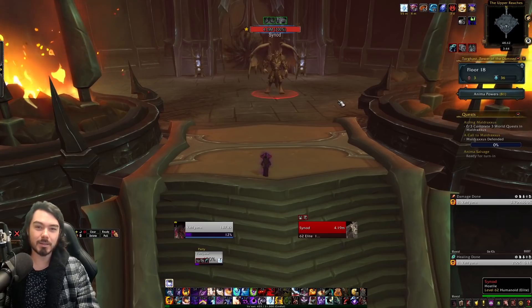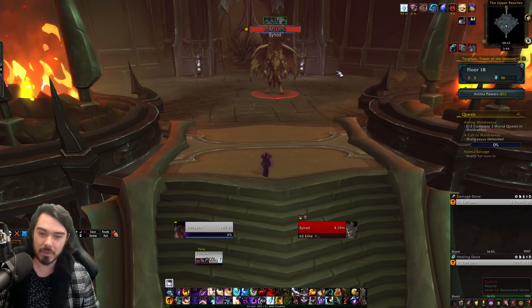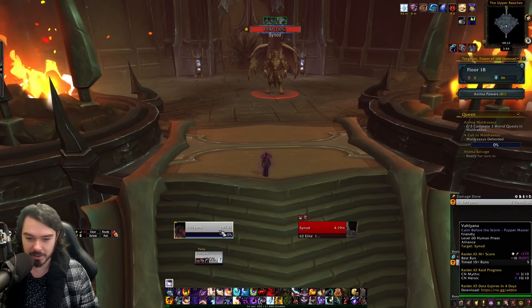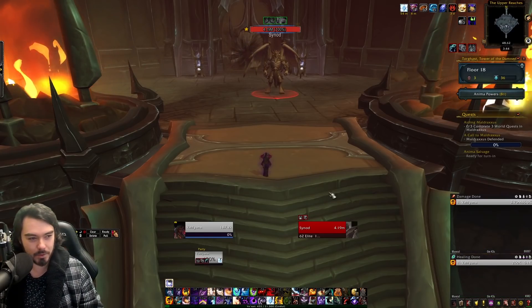Alright guys, so here we are — this is the last boss of Twisting Corridors. We'll check out the build. You can see he's got 4.19 million health, but I've been stacking up. I've got 50 stacks of Secret Spices, double max health, 187k health. So we're really tanky here, we're going to be able to sustain through no problem.